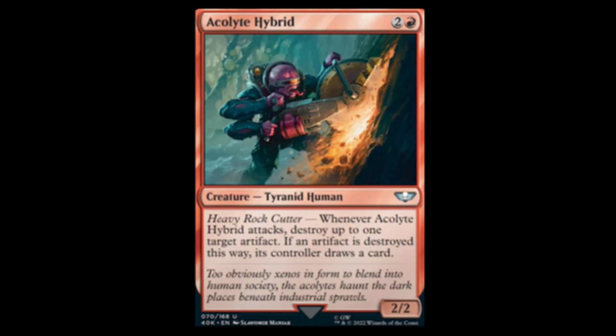Next we have Acolyte Hybrid — red and two for a two-two with a chainsaw. Whenever the Acolyte Hybrid attacks, destroy up to one target artifact. If an artifact is destroyed this way, its controller draws a card. Interesting ability — don't love my opponents drawing cards though.